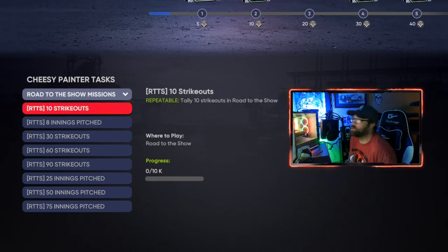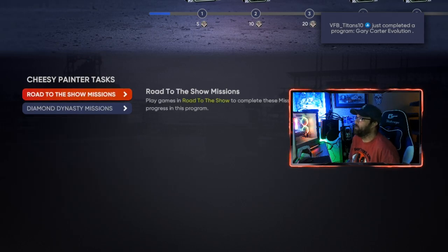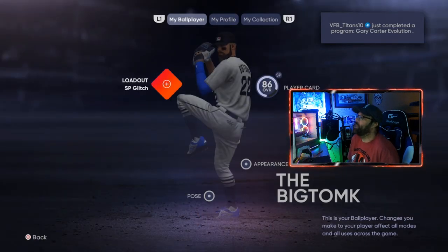Look at this — we had over 10 strikeouts, we got 11. The repeatable meters will only fill up once per game. So if you have nine strikeouts and go into a game and get 11, you're not going to fill up the meter twice — you'll fill it up that one time with the one strikeout, then you'll have to wait till the next game you pitch to fill this repeatable one up again. But these will fill up really quickly.